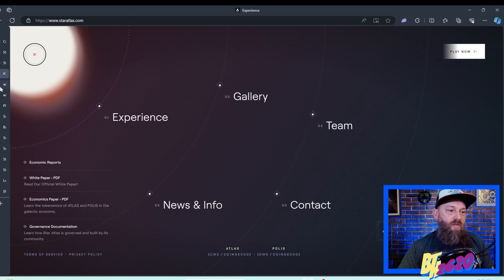Another DEX option is Jupiter at jup.ag. It works very similarly — connect your wallet, which can be Phantom, Solflare, Backpack, Ledger, Coinbase Wallet, or Trust Wallet. As an example, you can even buy Bonk on Coinbase, swap Bonk for Atlas tokens, or swap USDC for Atlas tokens. It all works the same way — super cool.